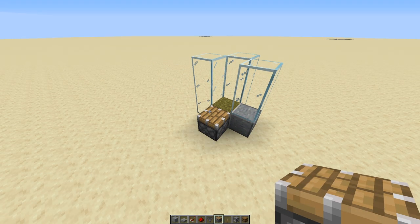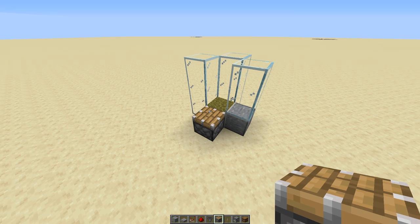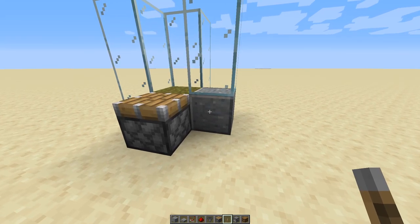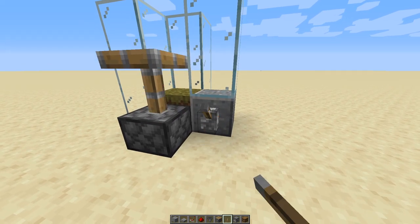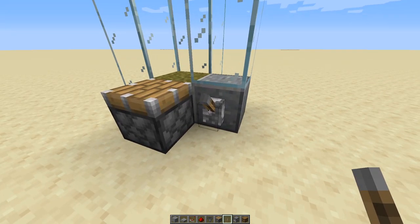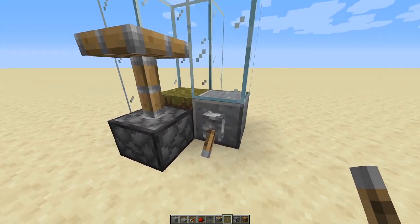The piston is super important because it allows you to turn your farm on or off. This is really useful if you don't want to burn out your shears, or if you've collected enough honeycomb or honey bottles and want to turn the farm off. On this solid block, you're going to put a lever — this controls the farm and makes your piston go up and down. If the lever is down, the farm is on; if it's up, the farm is off.